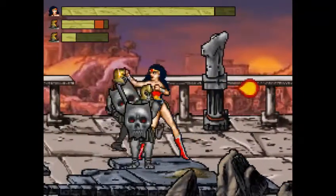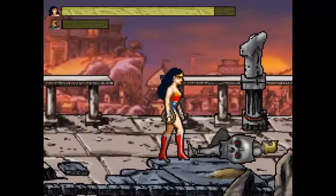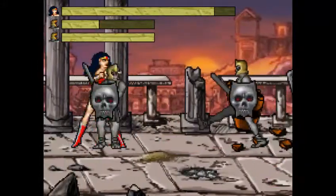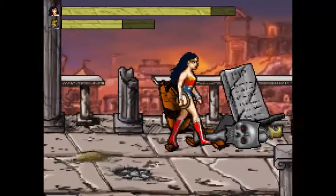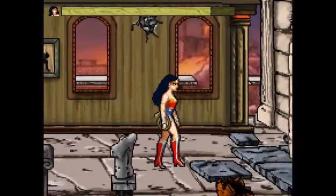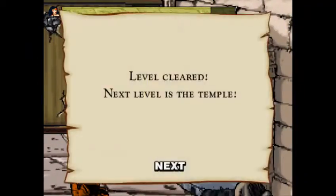I know I could use the block more, but I suck at remembering to use that. It's not one of those blocks that lasts as long as you hold down the button — I mean it does hold down longer if you hold the button, but it doesn't immediately go down. Give me strength. I've never ever at any point been an expert in Wonder Woman. Outside of Justice League and Justice League Unlimited I don't really see much of Wonder Woman. Level complete — next level is a temple. Excellent.